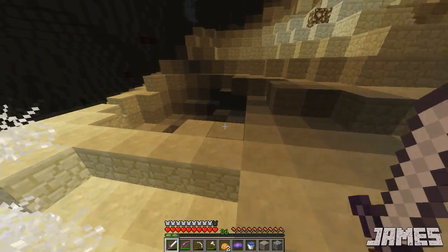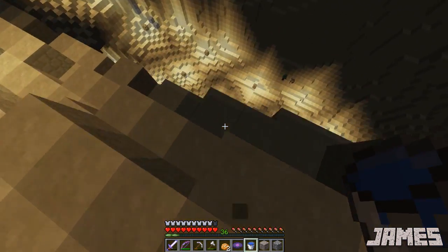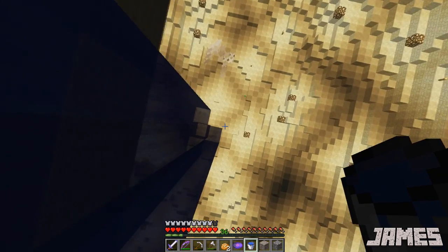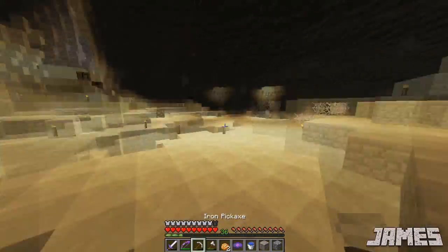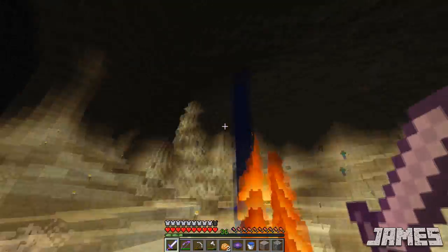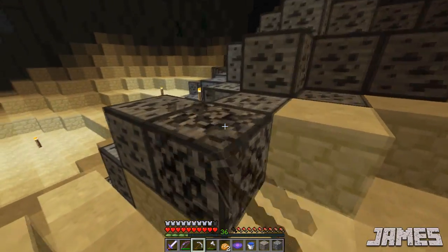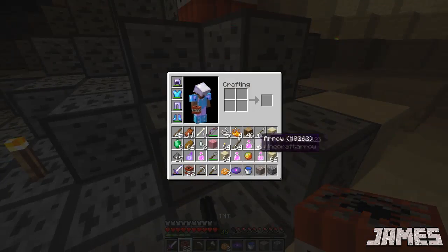I'm going to grab some coal on the way out, just so I've got excess for the next section. I'm not chancing this MLG. Maybe I will right now. There you go, I just jumped down. I poured water down. You might be able to jump off the ledge. I'm just grabbing some coal. Let's put this TNT to good use.